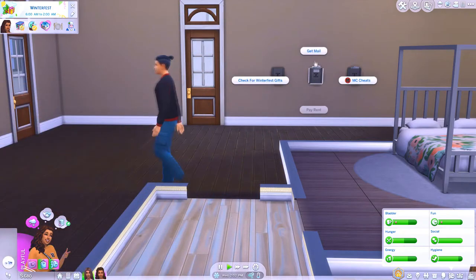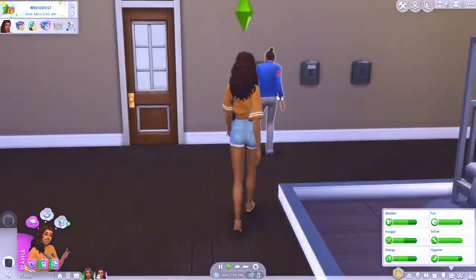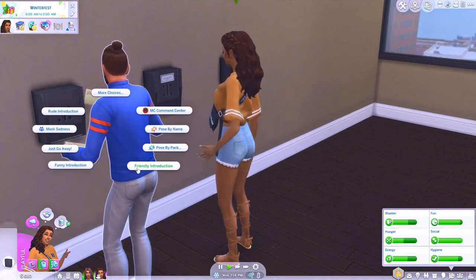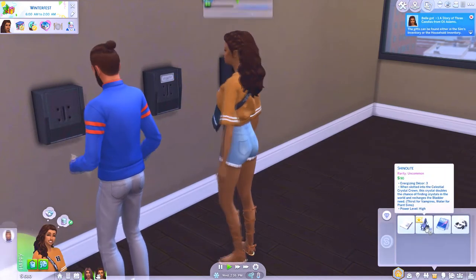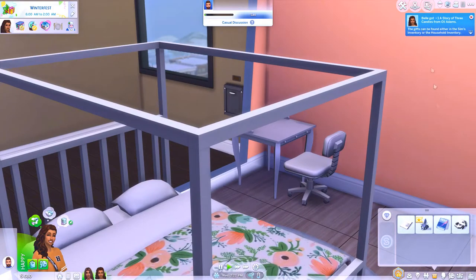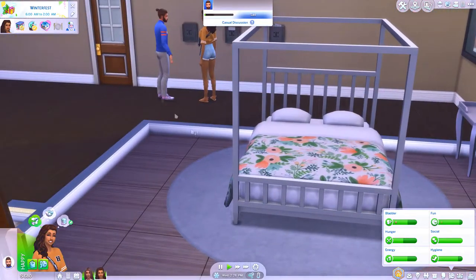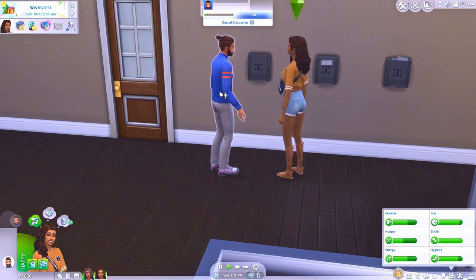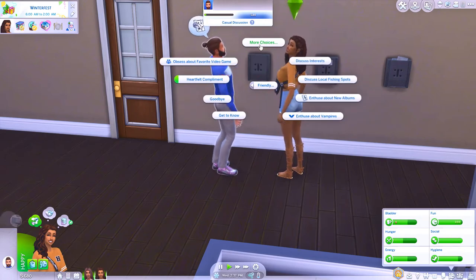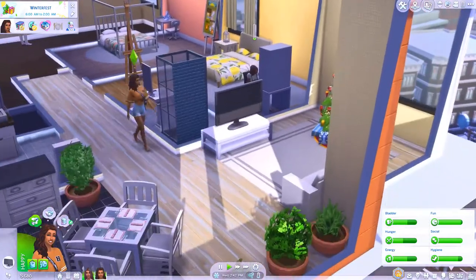She's like 'I'm out, screw you.' Let's go ahead and get the mail and check for Winter Fest gifts. He is so cute - honestly when you make him over he is so freaking hot. We collected everything from the mailbox - let's do a friendly introduction. Oh, we got a Shinno Light with energizing decor! Bell got a story of three candles from Ollie. Let's set this here and enable its emotional aura, why not. Why is everybody in such a mood? Sing about Winter Fest, maybe that'll cheer you up. He's singing by himself now - she's like 'I'm done with you.'